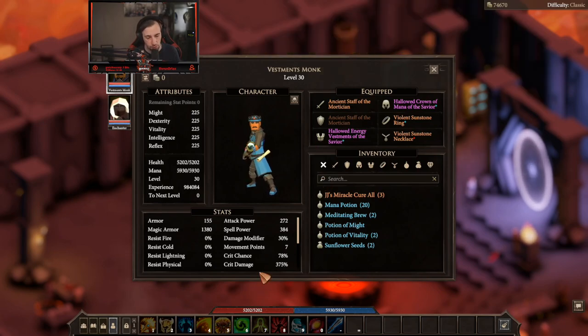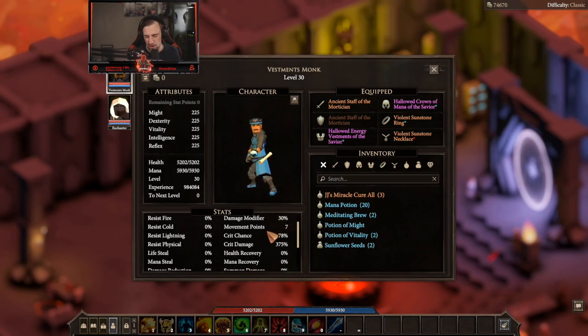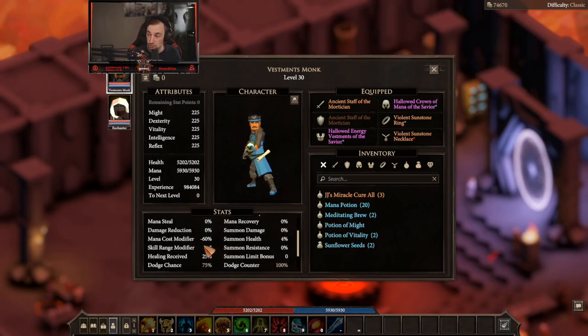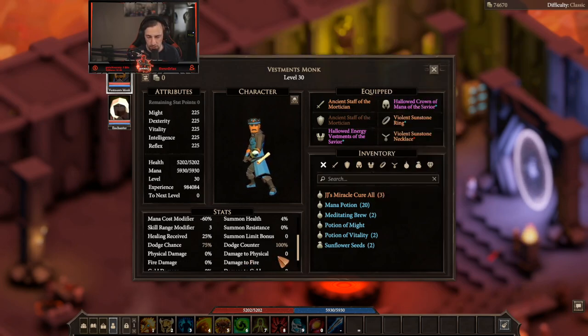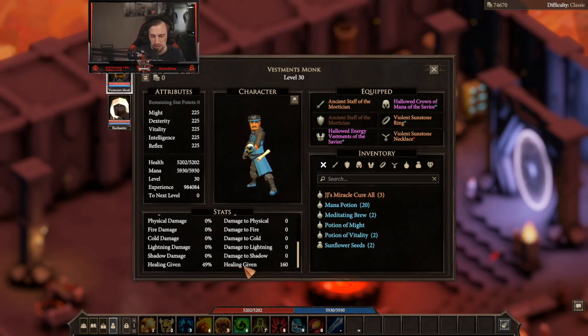As you can see here, he also has insane amounts of crit chance and crit damage. We got damage modifiers, mana cost modifiers — everything's reduced by 60%. We've got 75% chance to dodge, as well as we can counter and deal a little bit of damage back when we do dodge. We are also around 49% healing given, and we have some base healing of 160 more as well.